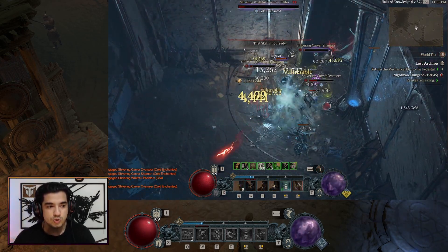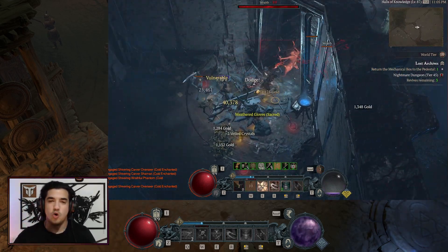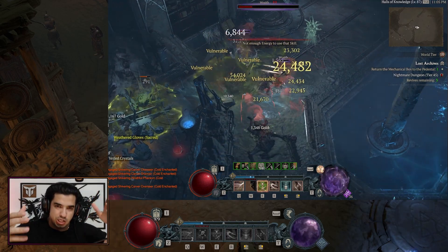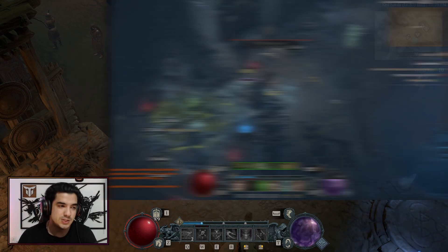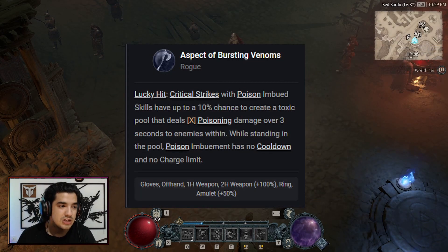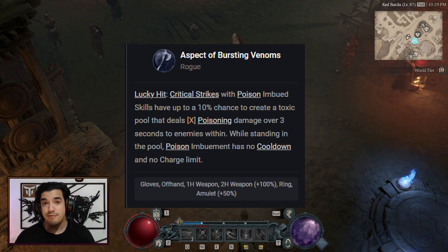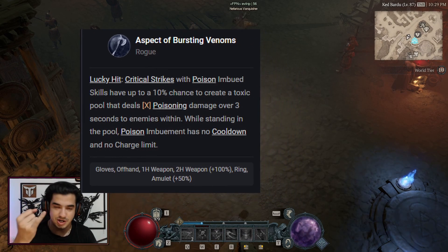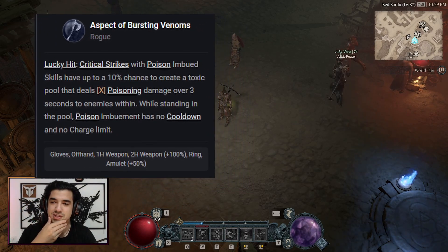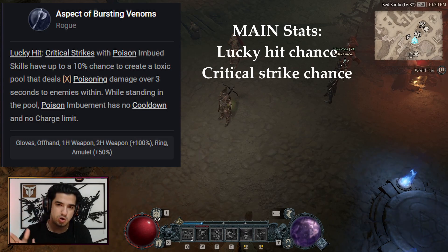Now how does this build work? The build focuses mainly on one specific aspect, and then all the other aspects complement that aspect to make it even stronger. The aspect I'm talking about is the Aspect of Bursting Venoms. It works with lucky hit chance and critical strike chance, so your main two stats to focus on your items are critical strike chance and lucky hit chance.